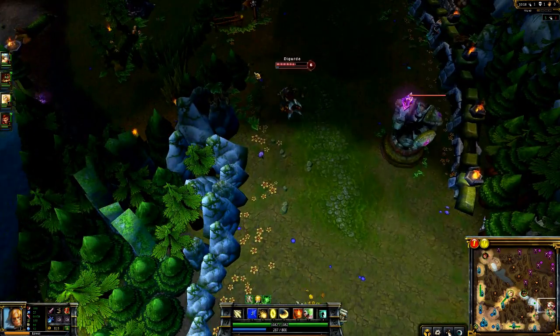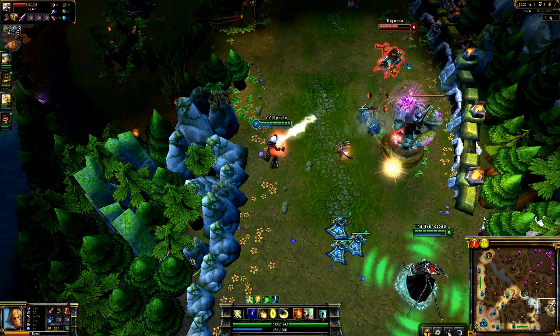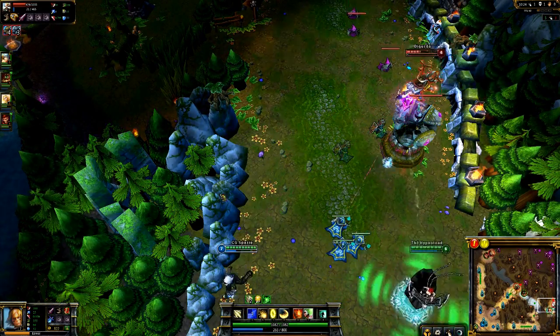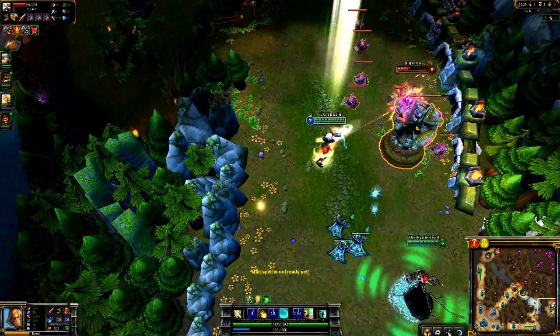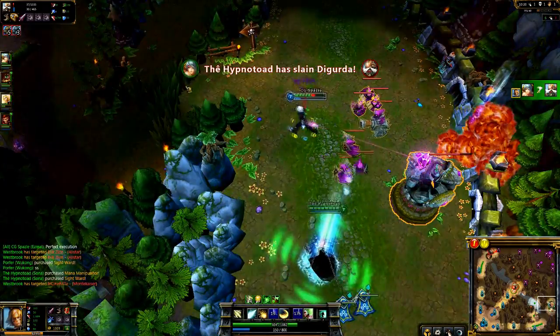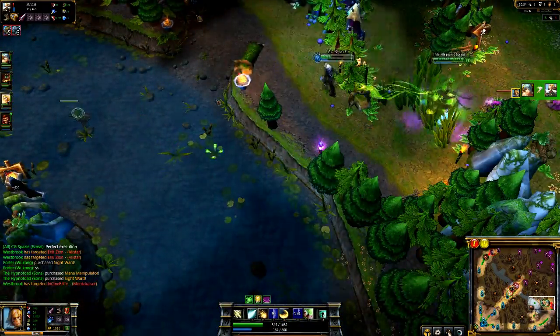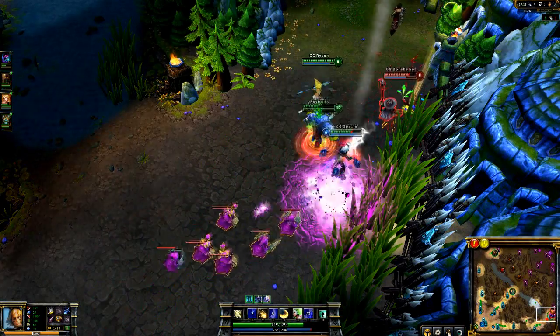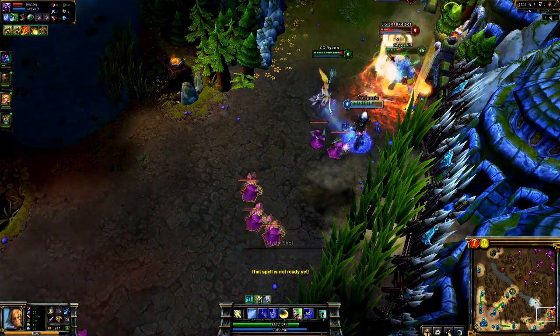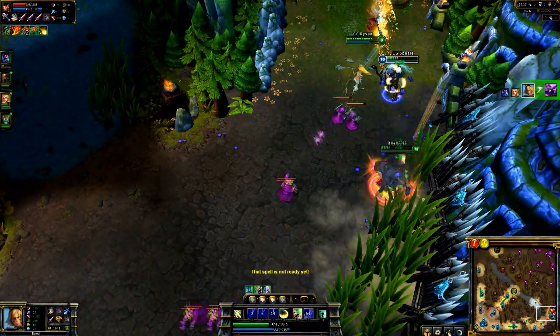Another very potent thing about Ezreal is that his Q can reach quite far, which makes him very potent at zoning. Here at the turret I can even poke down Corki low enough to go in, ignite him, and pick up a kill under the turret with help from Sona. If you master the length — getting the feel for how far you can reach — you will be very strong in laning. And that all comes down to practice, practice, and practice.